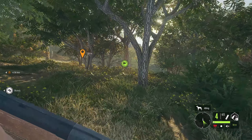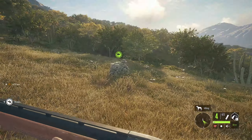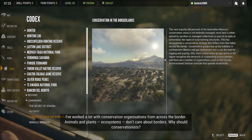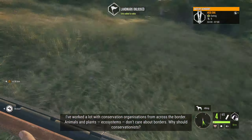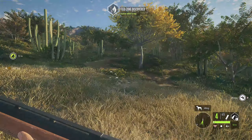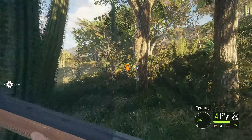We already have our first point of interest here, so we're going to go ahead and read this flag point of interest and then move on to the next one. I'll pause it so you can read it — go ahead and pause your video if you'd like. Then we're going to keep on moving. With any luck we'll actually see some rabbits around here.